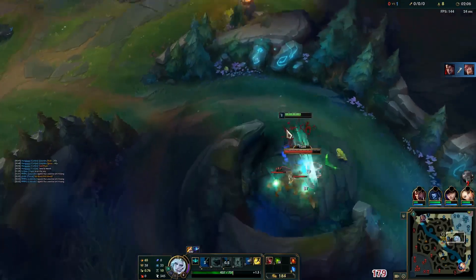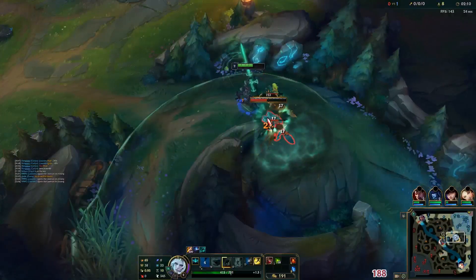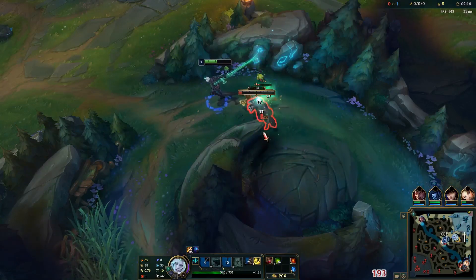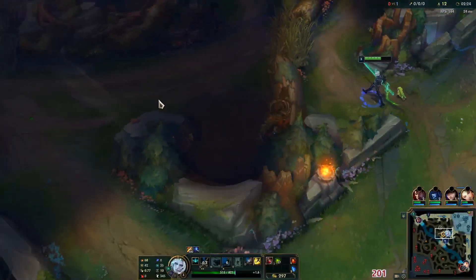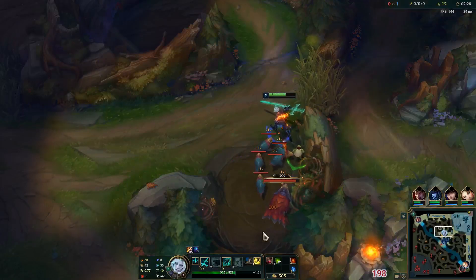My top lane has managed to win the 1v1 already — a little surprised, but that's good for us. Just remember to use your Q here for AoE damage on the wolves. Pretty nice clear so far. No gank available in the mid lane, so I'm going to opt for two points in Q here.